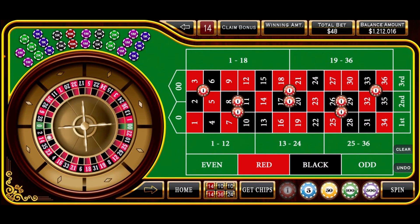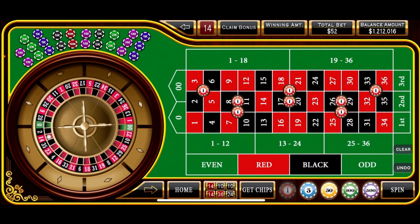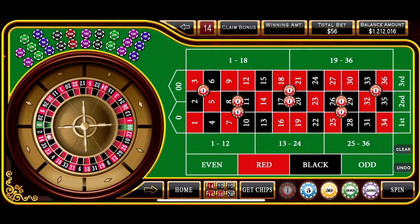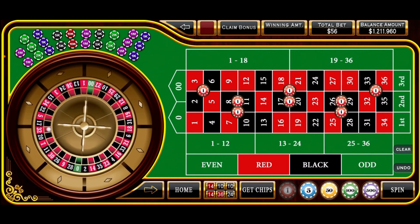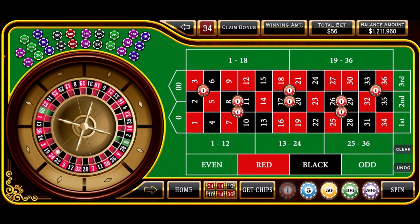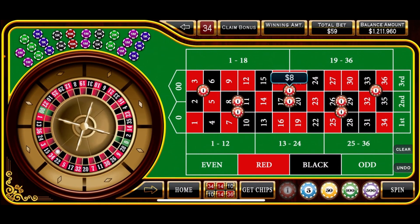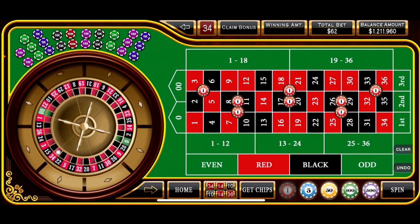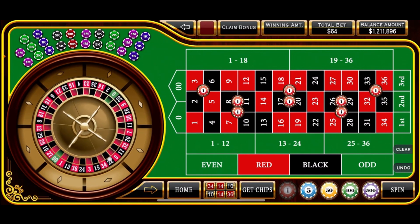There's 14 red — another loss, so we'll go up another unit. All we need to do is hit one of these middle numbers — one of these split bets. Another loss — really on a cold streak here. But we've got enough bankroll to weather it. We'll just stay patient and increase our bets up to $8 on each one now — we're at a $64 bet.